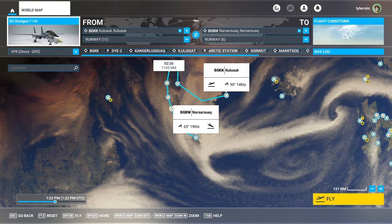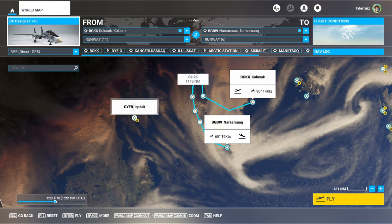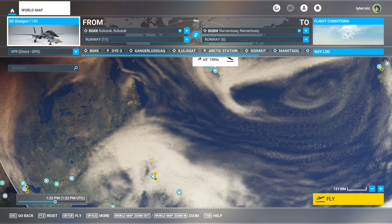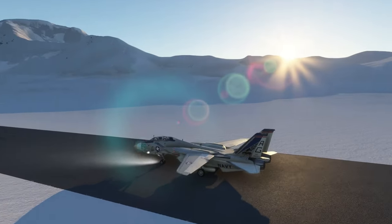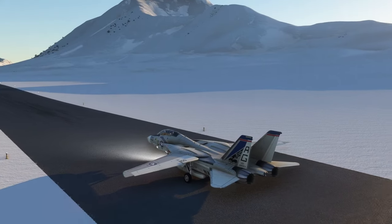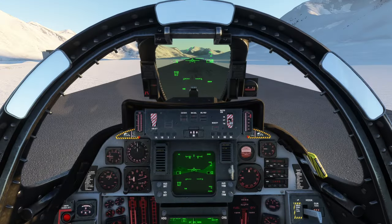If some of these airports look good, maybe we could go a little more northerly. I've decided to fly the F-14 since it can go fast but also slow, and it has a decent range. There's the DC Designs F-14, the B variant. Let's go.